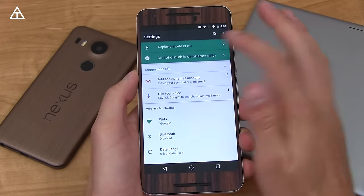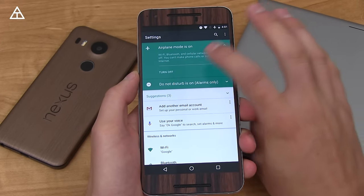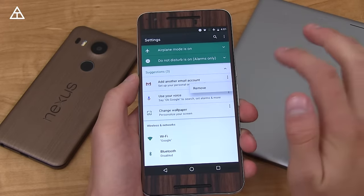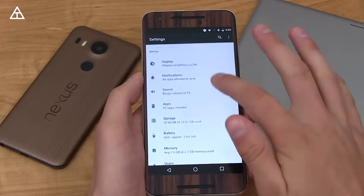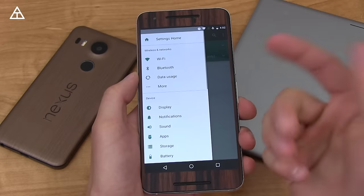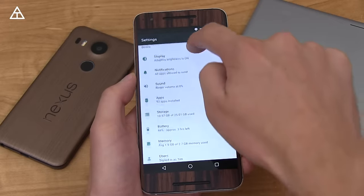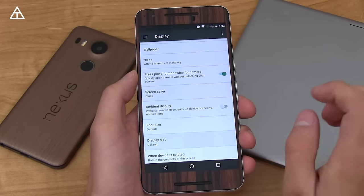The Settings app has also gotten a revamp. When settings like airplane mode or Do Not Disturb are on, a colored header appears at the top letting you know what's active, with an option to turn it off right there. There are also suggestions at the top — like 'use your voice' or 'change wallpaper' — which you can minimize or remove entirely. You can swipe over in settings to get quick shortcuts to various settings categories and swipe between them without pressing the back button each time.